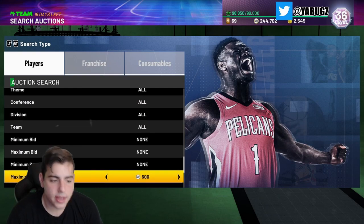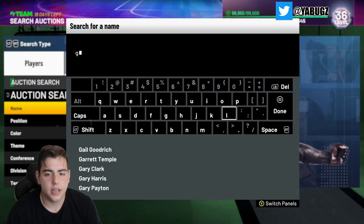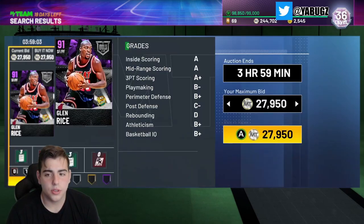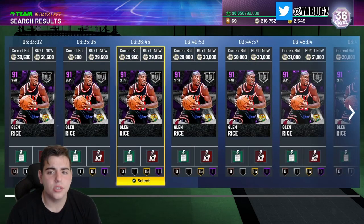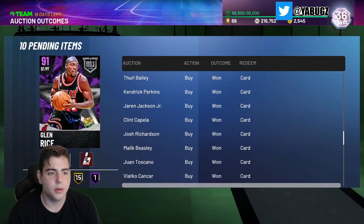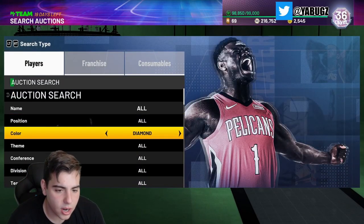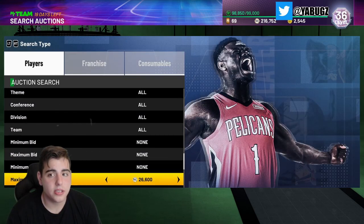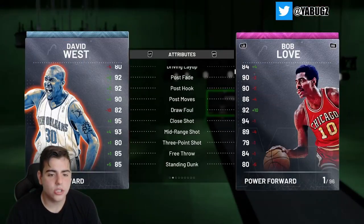We also have Amethyst Cheapest — this is one of the most slept on filters in the game. We got Glenn Rice, who's also a very expensive Amethyst and we should see a lot of snipes on this filter. I think that might be a snipe — it wasn't a snipe but I gotta do the challenges anyway. This filter should have a ton of snipes. We could probably sell him for 30k. We also have the new diamond snipe filter — 25k David West, that might be a good snag.